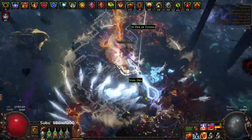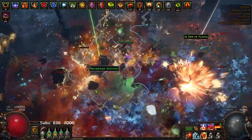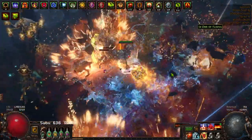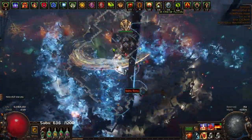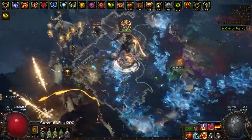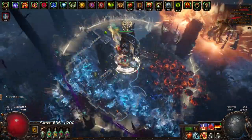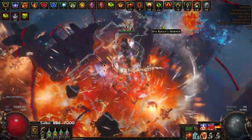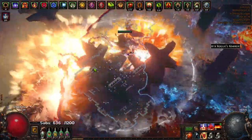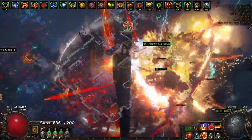I'll say another thing about this character compared to like the Occultist: I do think that this character has much better bossing capabilities since it's a lot easier to sustain your Righteous Fire on life builds than ES builds. More or less it's a lot easier to sustain from the Duelist side than like the Witch side. But in the end Inquisitor is still by far the strongest of all the ascendancies by a long shot.